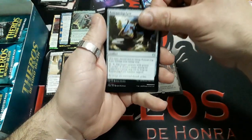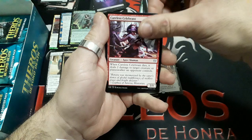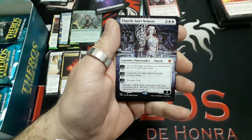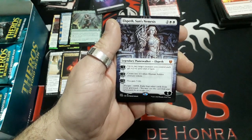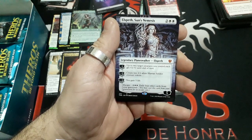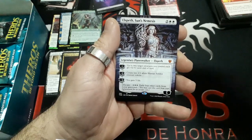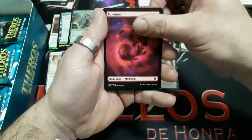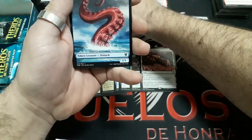Booster ten: Entrance Layer, Skophos Maze-Warden, Cutlass Celebrant. And a rare — it's a Mythic! A Planeswalker: Elspeth, Sun's Nemesis — four drops, 5 loyalty. Minus 1: up to two target creatures you control each get plus 2/plus 1 until end of turn. Minus 2: create two 1/1 White Soldier Human creature tokens. Minus 3: you gain 5 life. Great card! We have a Mountain, a Foiled, and a Tentacle token.